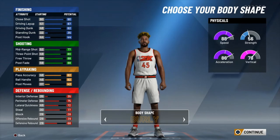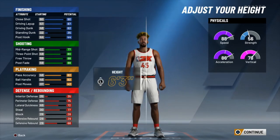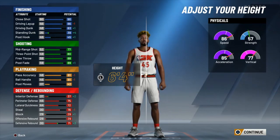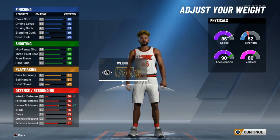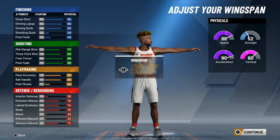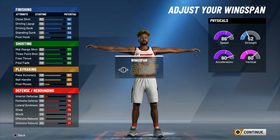Body shape wise I'm going to go burly. Whenever I go minimum weight I go with the burly body type — it's not really scientifically proven that you get better animations, but I feel like I play better with that burly body type at minimum weight. Height wise I'm going to go 6'4". You can go with 6'3" like the BP build, but I say 6'4" is better — you're taller and stat-wise you match up pretty evenly with that build. Weight I'm going minimum, and wingspan I'm going default.